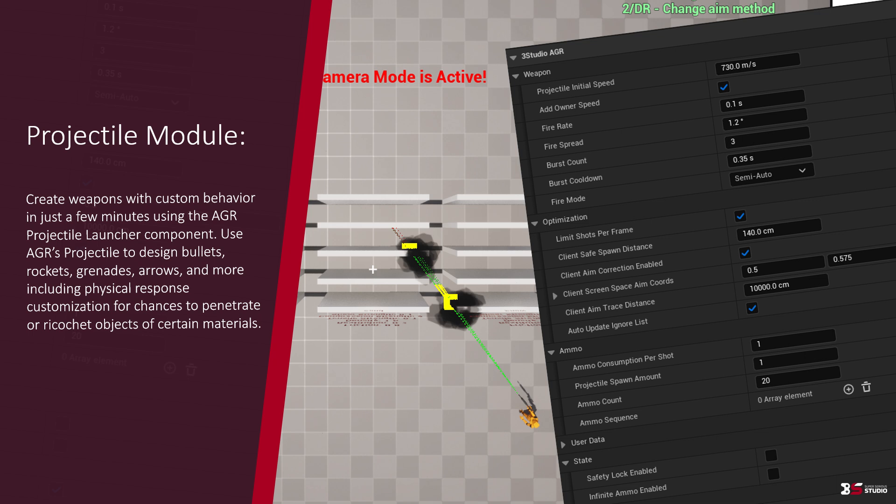The projectile module is a new module added in this update. It allows you to create weapons with custom behaviors in just a few minutes using the AGR projectile launcher component. AGR projectiles are designed for bullets, rockets, grenades, and arrows, and include physical response customization such as penetration and ricochet based on different materials.